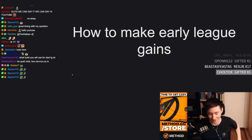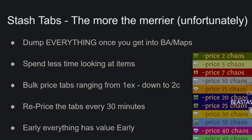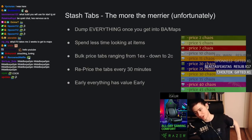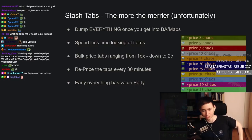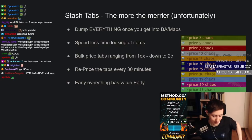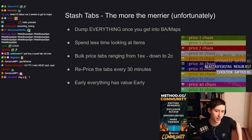The first thing I wanted to talk about is the importance of stash tabs. Unfortunately, if you want to succeed in trade league, this is one of those things in Path of Exile that I consider to be very pay-to-win, because the more stash tabs you have, the more advantage you have. It's overwhelming how much of an advantage you have having maybe five to ten dump tabs where you can dump everything.